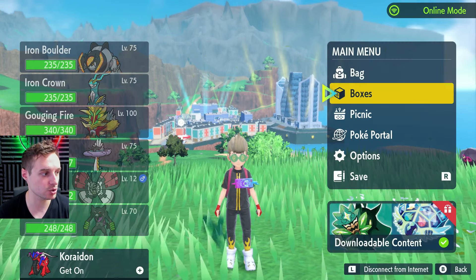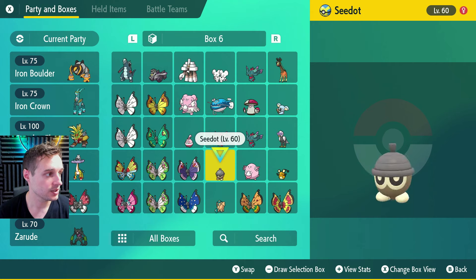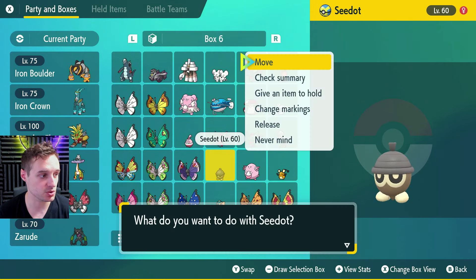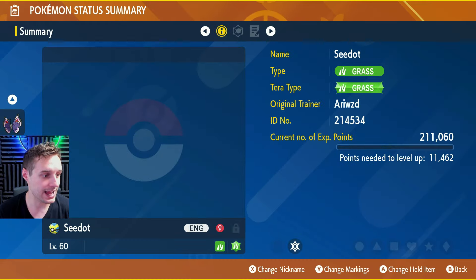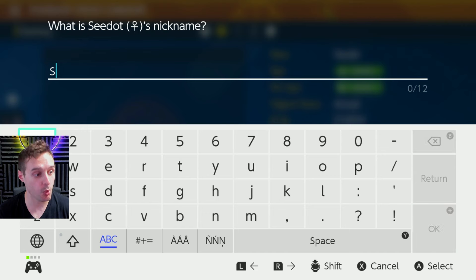Go into boxes in your game and find a Pokemon you're willing to trade away that you don't want to keep. C-dot here, perfect — it's just a random Pokemon I caught that I don't really need to keep. Go to Check Summary, and here we're going to hit X and give it a nickname of the Pokemon we want to get our hands on.